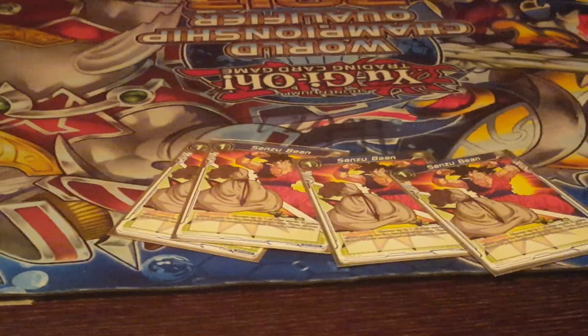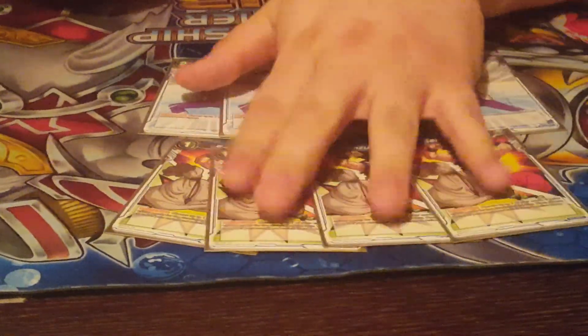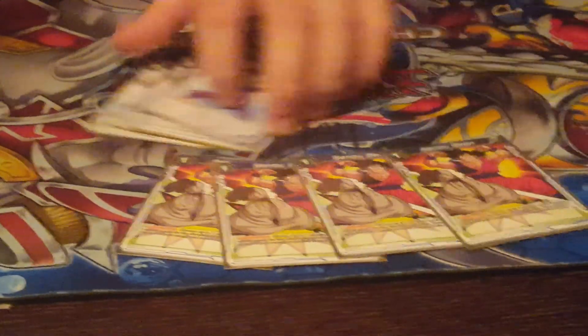I played four Senzu Beams and four Objections. I like Mana Ramp — I also played Vegeta as well as Cell with Blue to build Mana Ramp. That way I can play pretty much anything I need to at any given point, as well as have leftover Mana to protect myself.